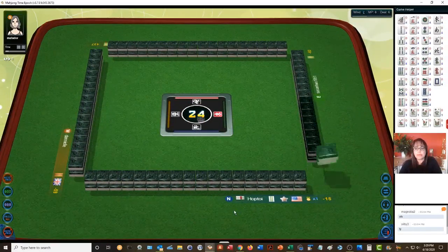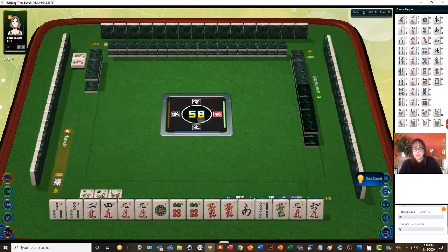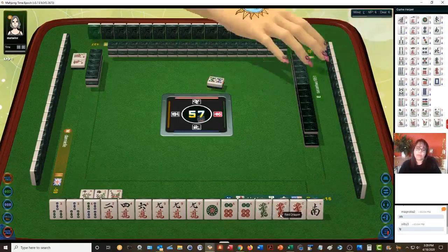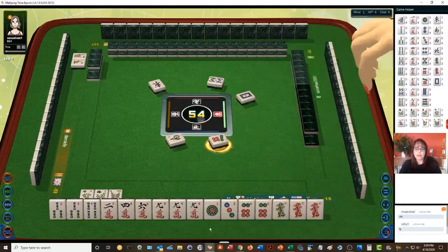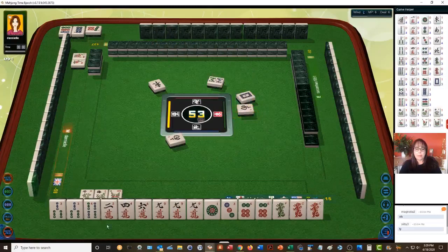We're in north seat. We have three flowers. We have a pair and a concealed pung — we should try for all pong again. All chow is a quicker win though. White dragon, three-four-five-six. We're in north seat, south wind — seven dots, chow there they go with the chow. North wind.